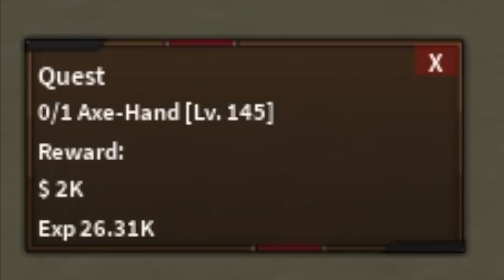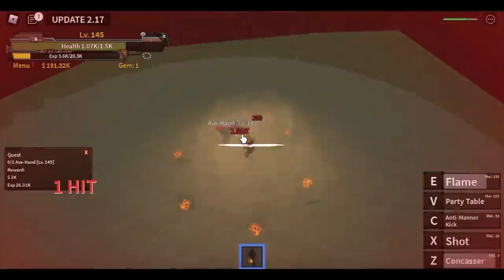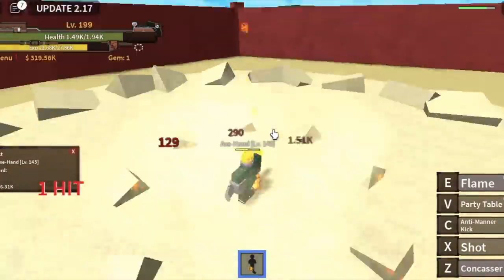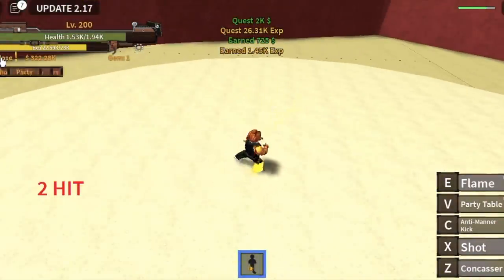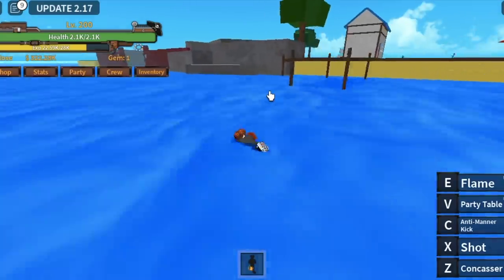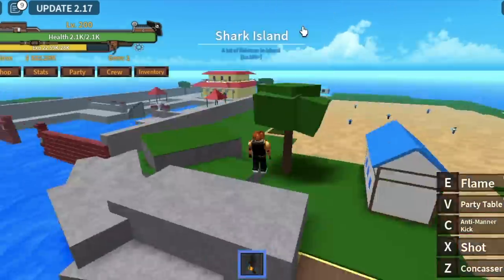When you reach level 145, you can start defeating the Axe Hand. Same goes for this — just use your Z, X, and C. Or if you want to make it faster, use your party table. Stat check: 200 defense, 600 melee. Next island is the Shark Island.